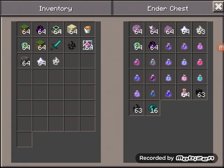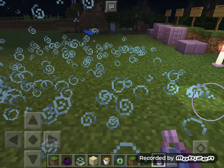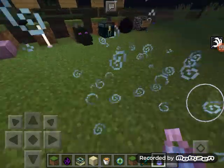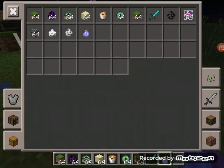Next up, these lingering potions. When you splash them, they leave a lingering mist on the ground in that area. So when you're in this area, it leaves a lingering mist on the ground pretty much.